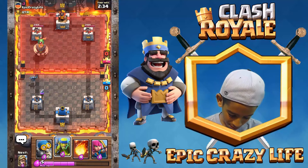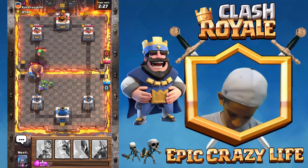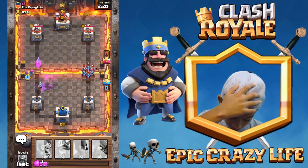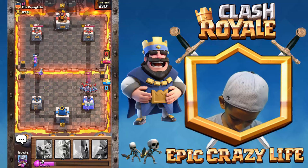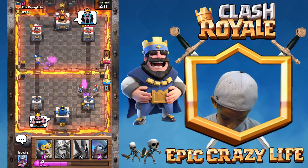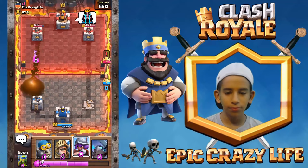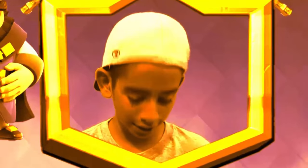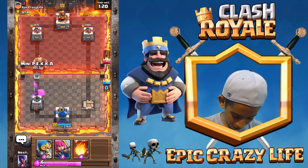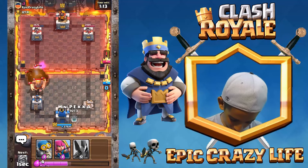We might not three-crown him but we can definitely get a fireball off. Let's go — we took out the skeleton. Mini Pekka is going to work on the Giant. Let's put down Archers. Minion Horde — we're screwed, that tower is done for. Well played to him. Bye bye tower number one on the right. He has the Rocket! Hopefully he's going elixir and we can just Mini Pekka. Fireball — wait for them all to get in. What a good Fireball! Got the Barbarians!